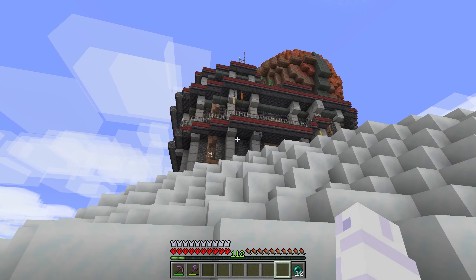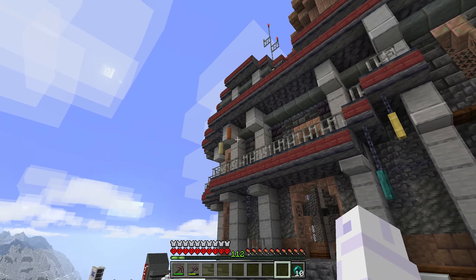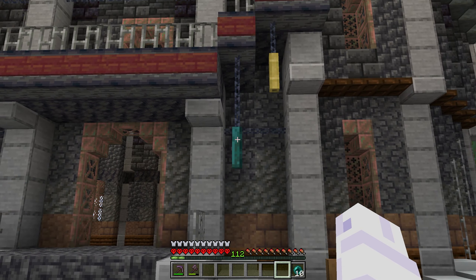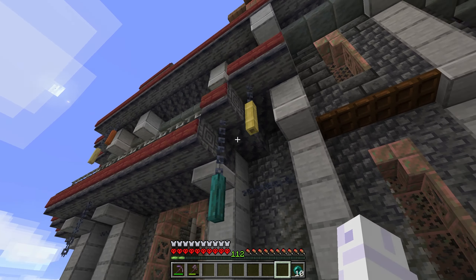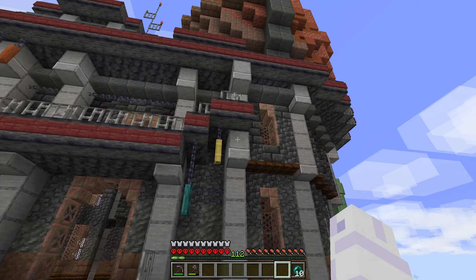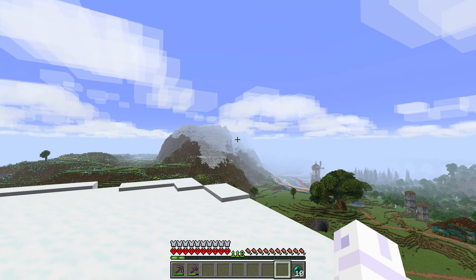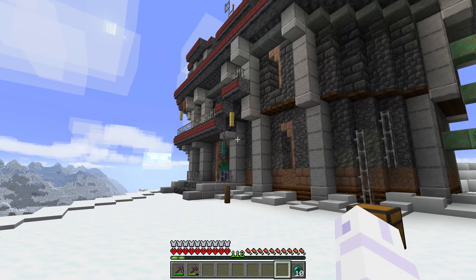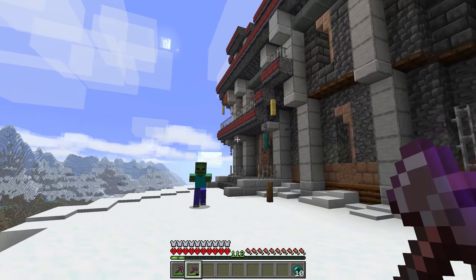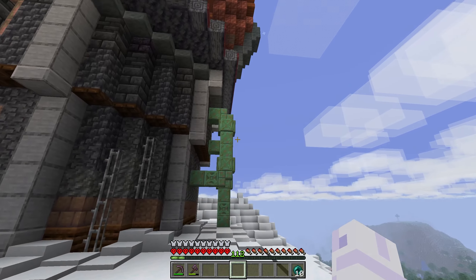Climbing up the snowy hill you can see more random little details. One detail I really like that I've never experimented with before is these fence wind chimes — they look really sweet. It does look like little wind chimes, which makes some sense on a hill: you'd want to hear if it's too windy to bring out the telescope. We've also got some nice little pipes over here.